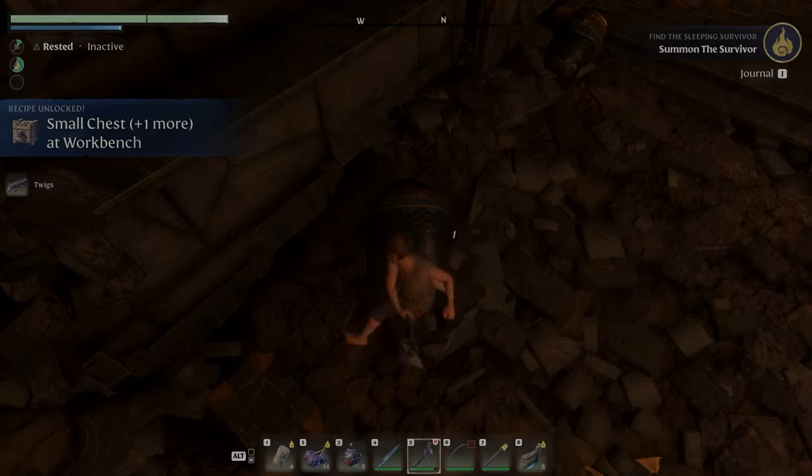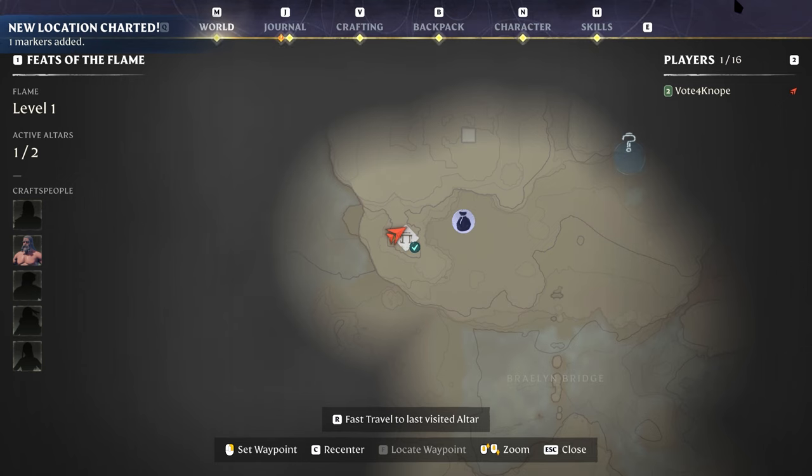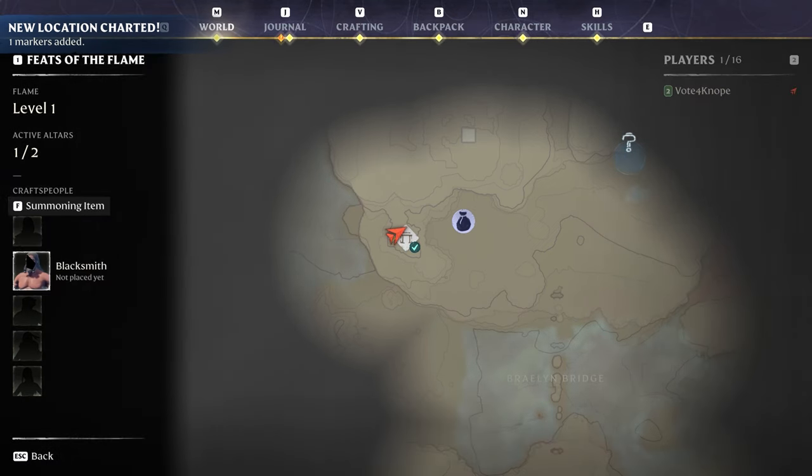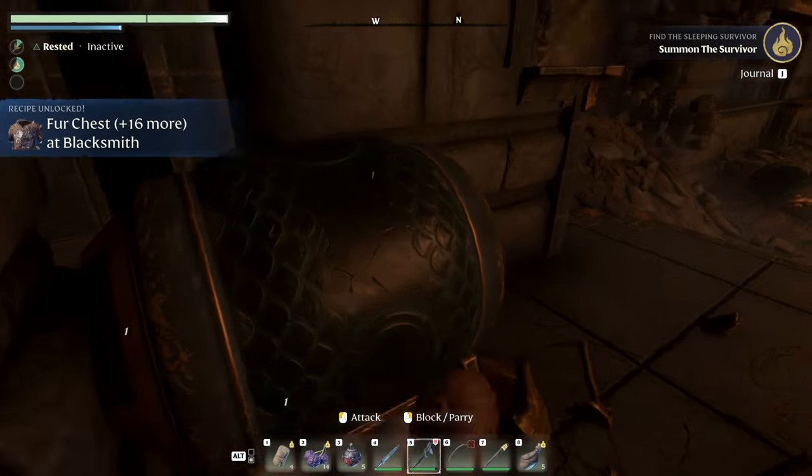Next, let's get into crafting and resources. To start: break everything. Like seriously, break everything. It will be obvious to break barrels and other wooden containers, but you can pretty much break everything in the game to get resources.